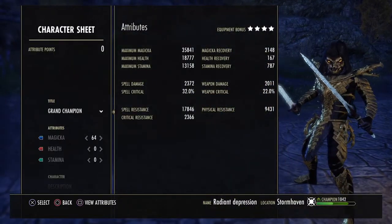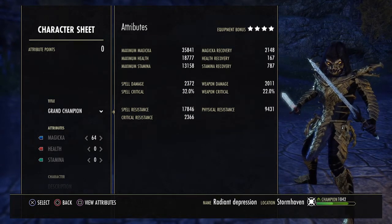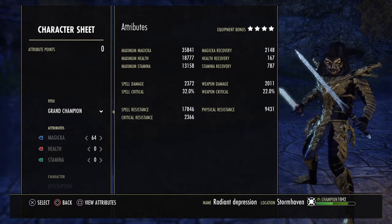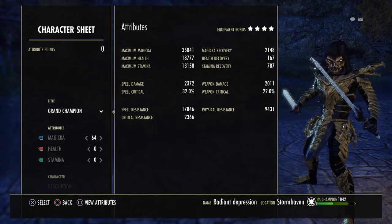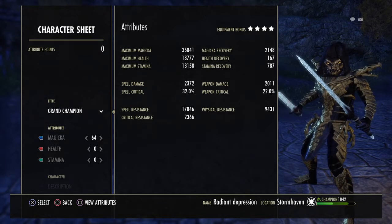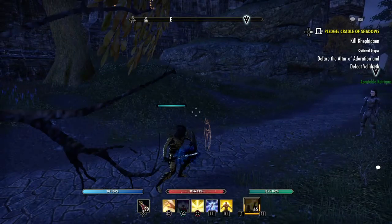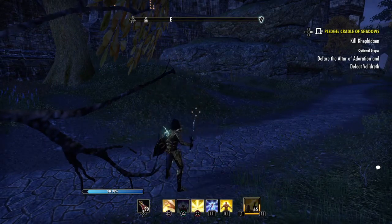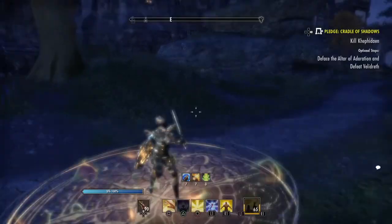We are in Storm Haven — almost 36k max magic, almost 19k max health, almost 2400 spell damage, 32% crit, 2150 max magicka recovery, and almost 800 stamina recovery. That's enough. You'll notice the stamina pool — we're really only using stamina on the back bar to block when we're spamming our heals, and you've got a lot of recovery to work with because of your channel and poisons.